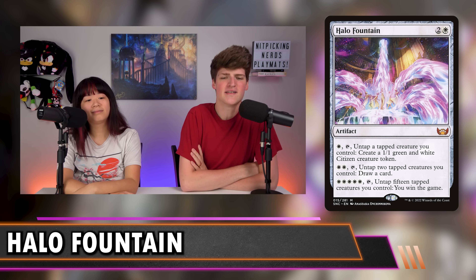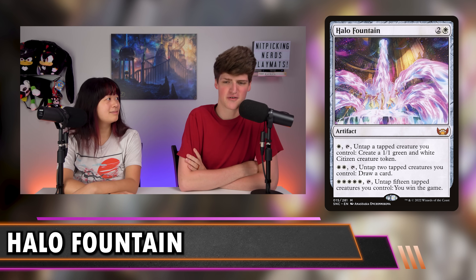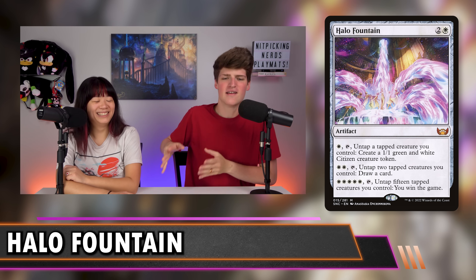We're going to move on to another white card, but it's not a commander. It's Halo Fountain — two and a white for an artifact. White, tap, untap a tapped creature you control, get a 1/1 citizen token. White, white, tap, untap two untapped creatures you control, draw a card. White, white, white, white, white, tap, untap 15 tapped creatures you control, you win the game. If you have one creature that is tapped, you get a citizen; two tapped, you draw a card. And if you somehow get 15 tapped creatures and five white mana — which is not that hard — you win the game. This could be our secret commander, our alternate win condition, anything we want.